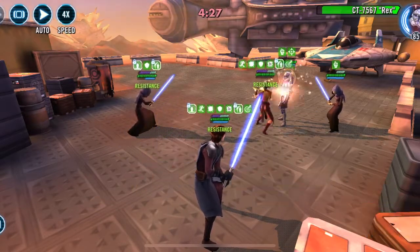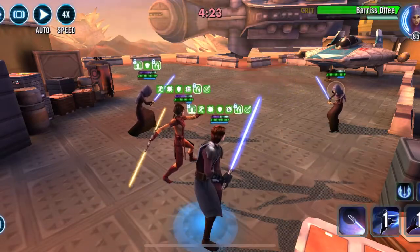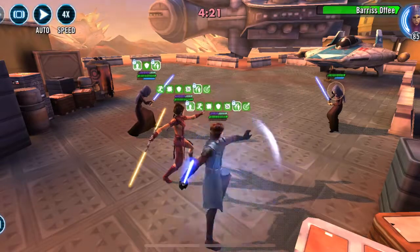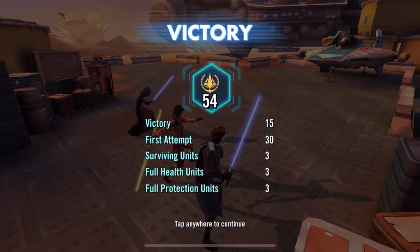In this case I have a Relic 8 Gas. I had a back row that had a few teams in it and I had plenty of offense, so it ended up being an easy 54 for the win. That's your counter there. Have a great day.